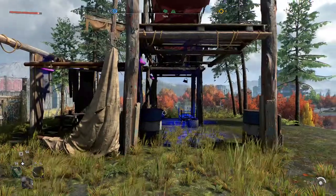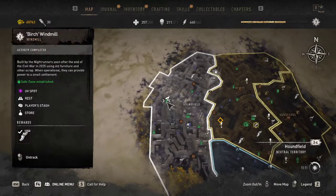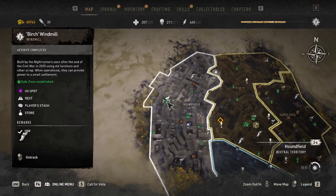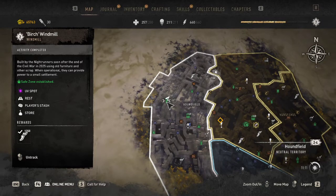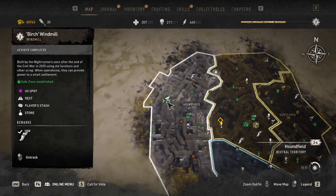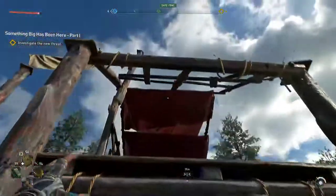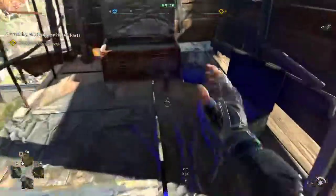Welcome back guys, we're going to be playing some Dying Light 2. We're at the Birch Windmill right now and I'm going to be teaching you how to get up here. This usually requires around 200 to maybe 300 stamina. I think I did this one with like 250 stamina.